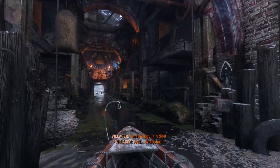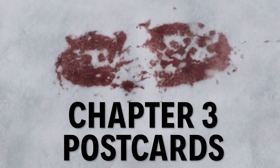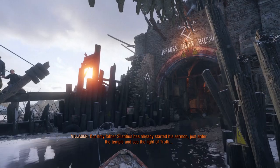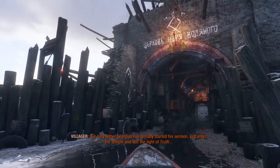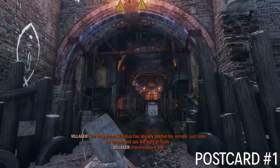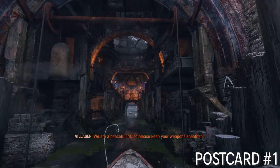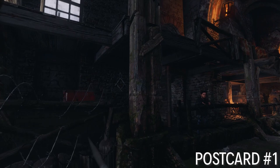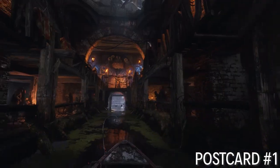First thing I'm going to start with is the postcards. The first one is in the old church. Keep in mind you can miss this one. If you don't get this one while you're here — and this is one of the first things you do in this map — then you can't come back and get it. Some of these other items you can go back to, but this one you cannot. If you miss this one, it's gone.